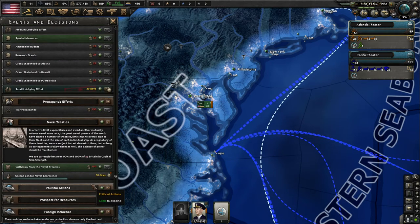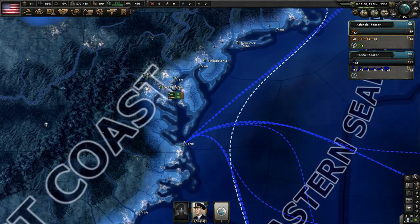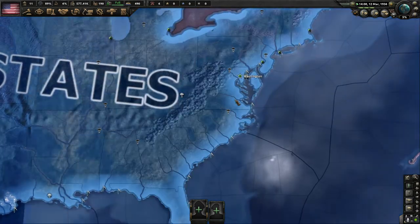A naval treaty notification: to limit expenditures and avoid another naval arms race, the great powers have agreed to limit fleet sizes. We're currently between 90–100% of Britain in capital ship strength. I'm really not worried about that — I'm going to build as many ships as I want. We're Americans, that's how we roll. And there we go — we've started the game and are rolling into March.